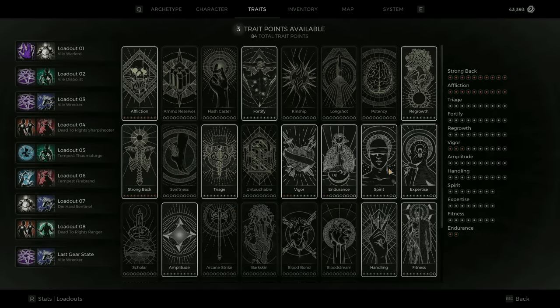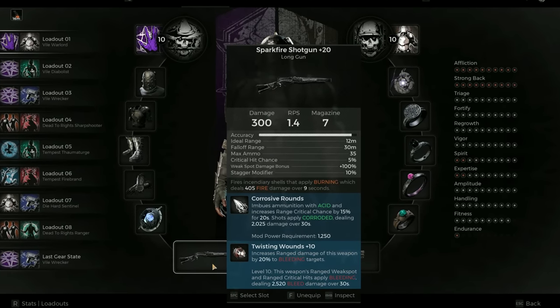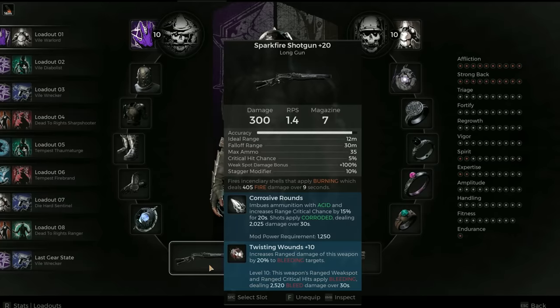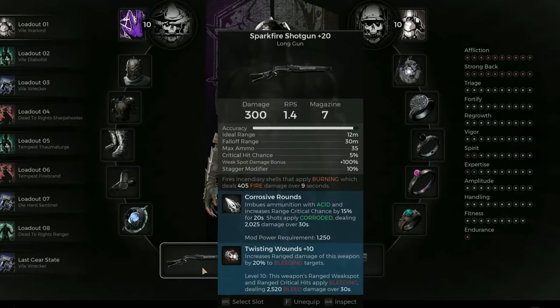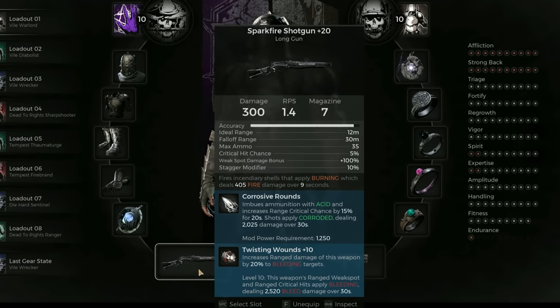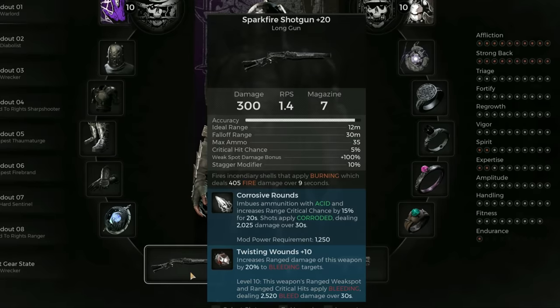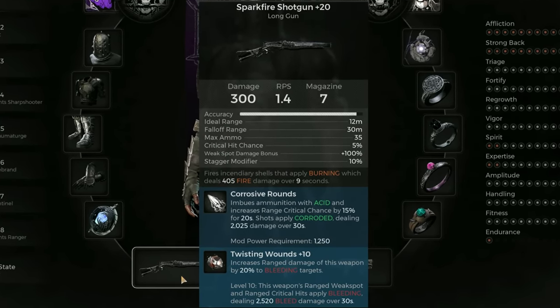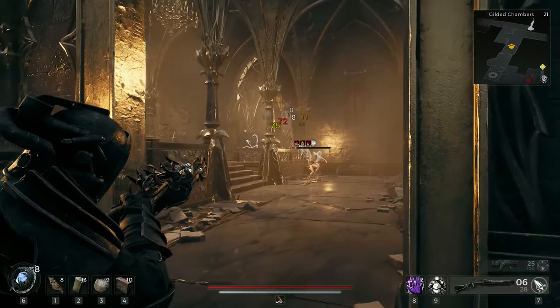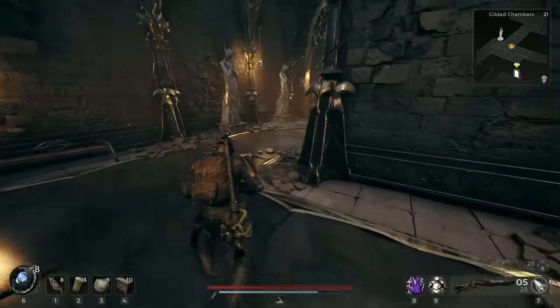You can also swap the two classes in boss fights to access a free revive from the Die Hard perk — perfect for solo players. In this setup we want to apply all the debuffs with our long gun and handgun and then use Eruption whenever available. That is why I use the new Sparkfire shotgun alongside the Twisted Wound Mutator and Corrosive Rounds as weapon mod. Three status effects baked into one weapon is pretty dope. For your standard enemies you don't even have to worry about using the weapon mod — it will delete anything just fine.